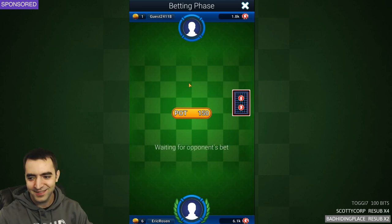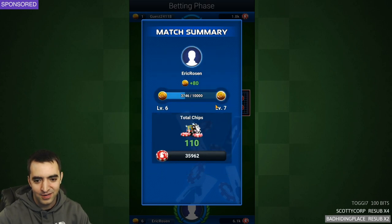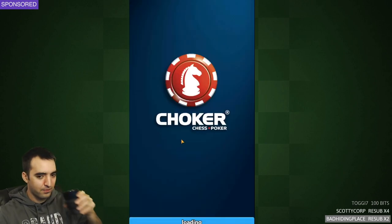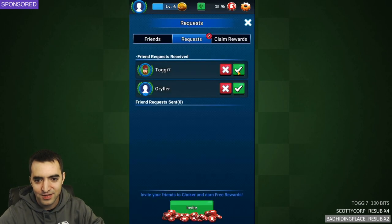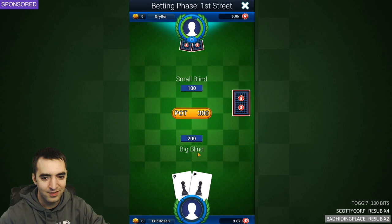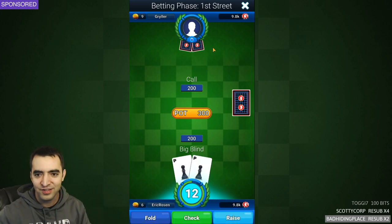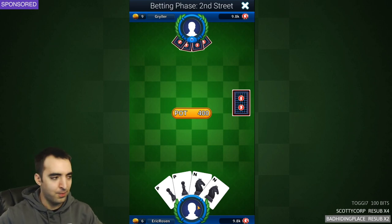We're just stuck - let's find a new opponent. I have friend requests - accept, accept, accept. The three people whose friend requests I just accepted can send me a challenge. Two pawns - this is maybe the worst starting hand. And the one thing about streaming this is my opponent could stream snipe me. This is a $10,000 chip buy-in. Oh, but there's a concept of a full house - let's go back to the infographic.